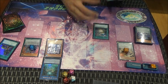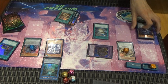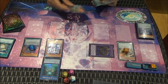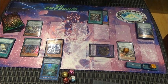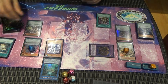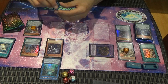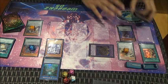Now I'll do the Instant Fusion, paying a thousand, and summon the Millennium Eyes. Then we're going to set Scales with Reflection. And again just because we want extra spell counters we can activate Secret Village — though I've got nothing to pendulum summon right now.